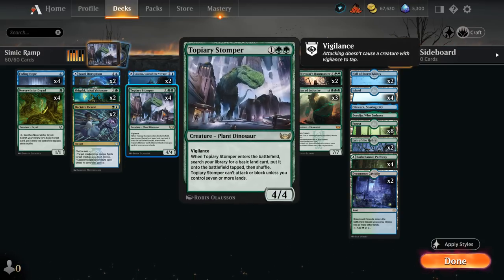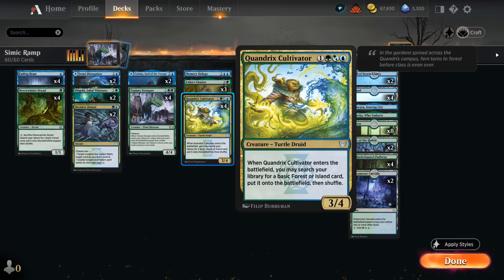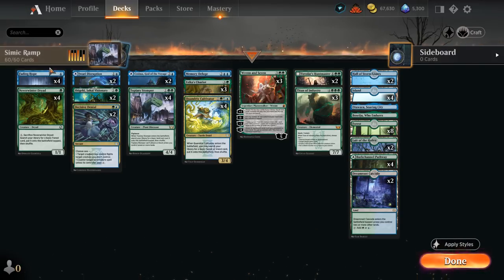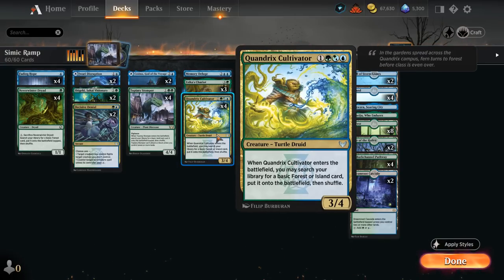At 3 mana besides Stomper, I'm also trying out 2 copies of Cosima, which can potentially provide a lot of card advantage if we send it on a voyage early on and get it back later with a bunch of +1/+1 counters. In a pinch we can also play it as a 2/4 blocker, so it's not bad against aggro. At 4 mana we have the full set of Cultivator, which can set up some very nice plays — like getting an Island and keeping up Fading Hope for a blocker and interaction.